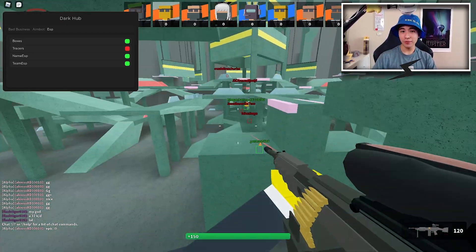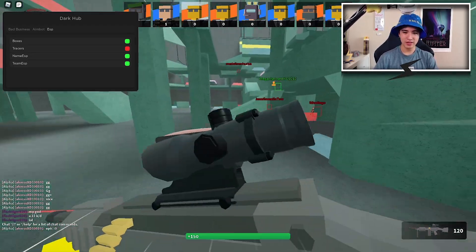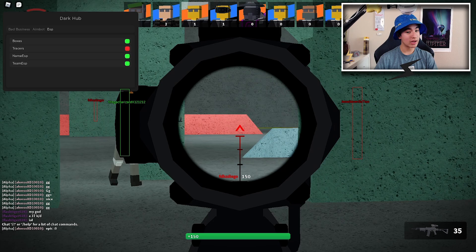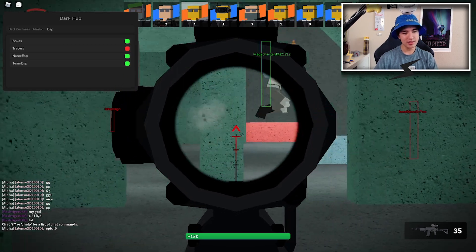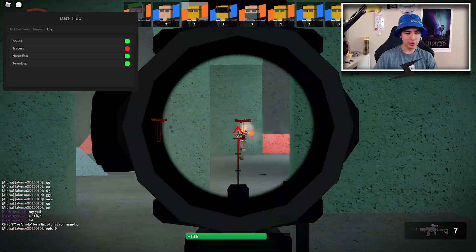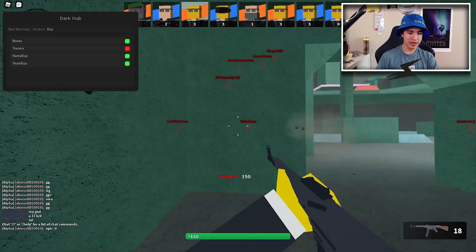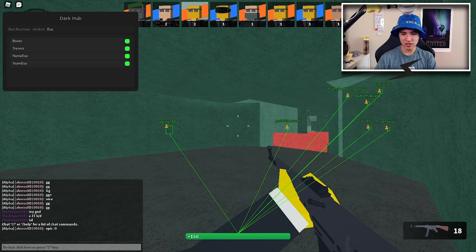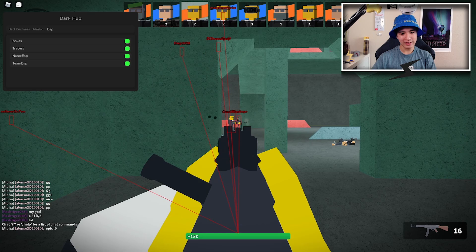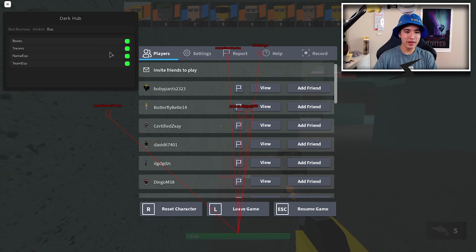Personally I don't really recommend team ESP because it's pretty annoying seeing both teammates and enemies. I recommend just having one — it's way easier to tell the difference. But if you like it, it's your choice. You can also enable tracers for teammates, as you can clearly tell right there.